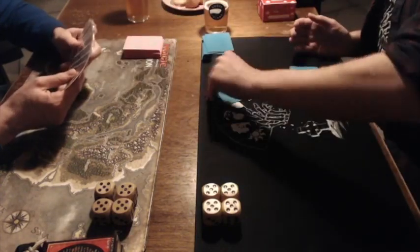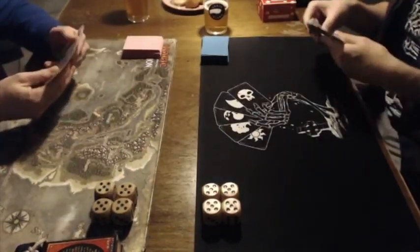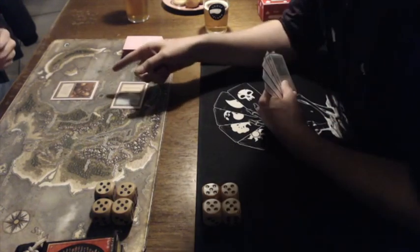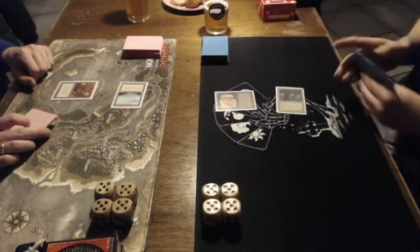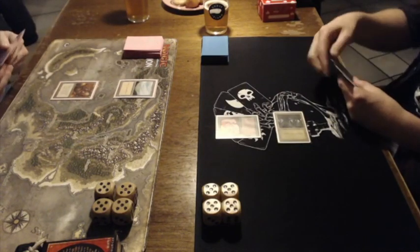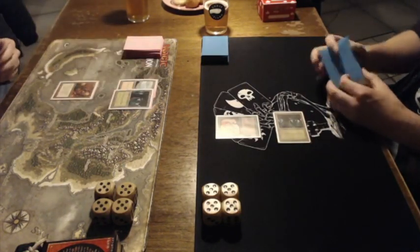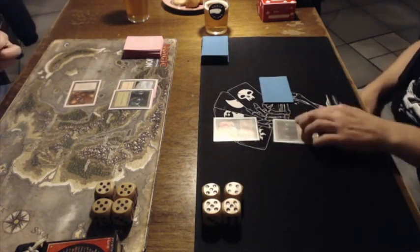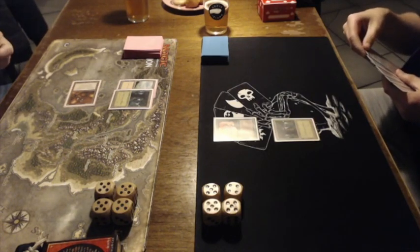Looking at the hand — it went very quickly. I did see a Llanowar Elves there. There's a Brass Man being played by Joop on turn 1, so that's some early pressure. And there's that Llanowar Elf from Avert. I'm expecting an attack — I don't think Avert is going to block. And he is attacking, so that means Avert's going to 19, obviously not blocking with his Llanowar Elf.